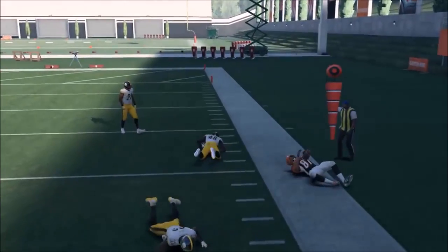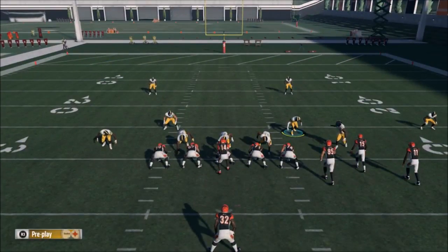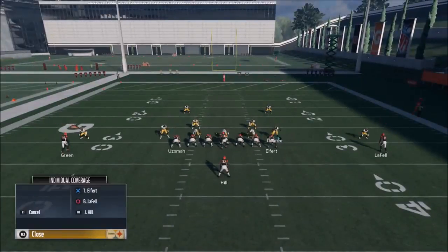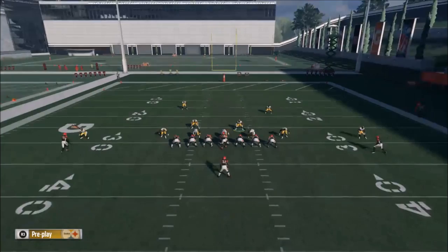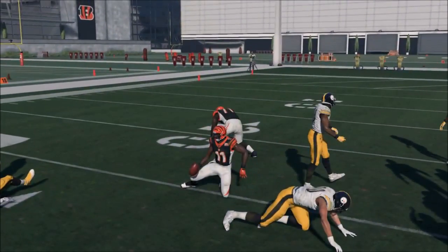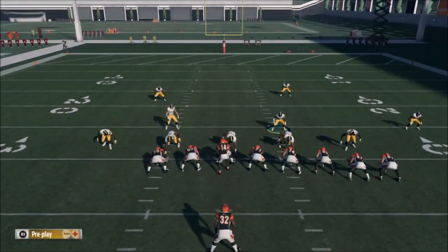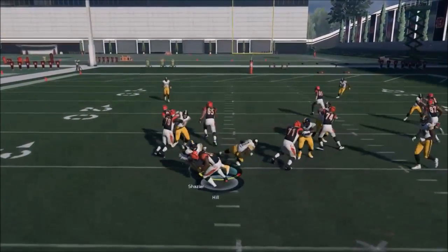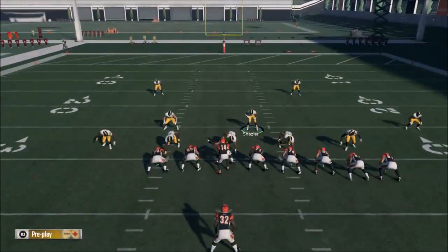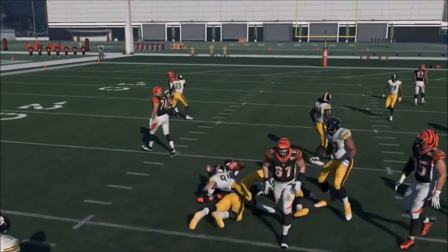Coverage was there but the defender didn't have his head on a swivel — it's all good. That turned out to be a sack, which is a unique outcome. We over-pursued but still only got a couple yards on a big hit. I'll man the running back — users are probably throwing to the running back more than the computer will, but I feel good about that coverage. Good run defense works pretty well against the pass too.